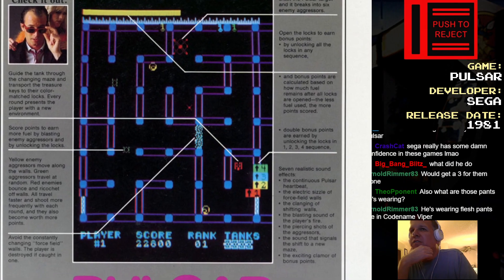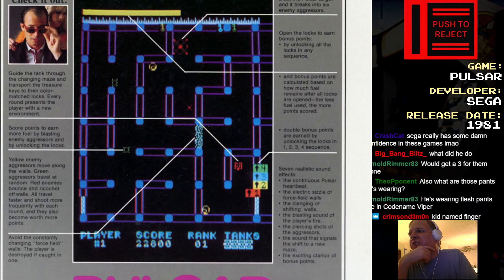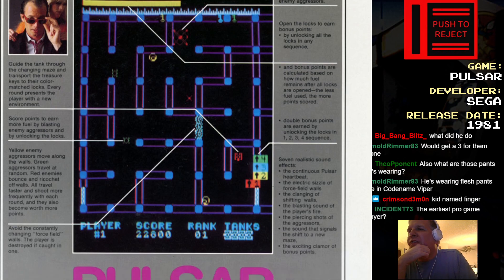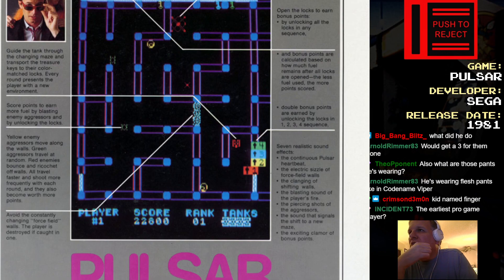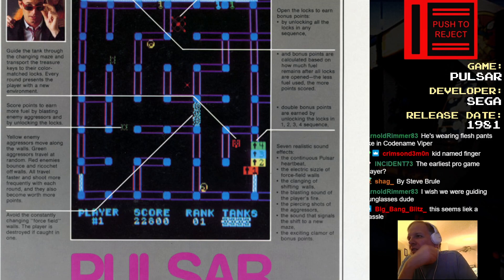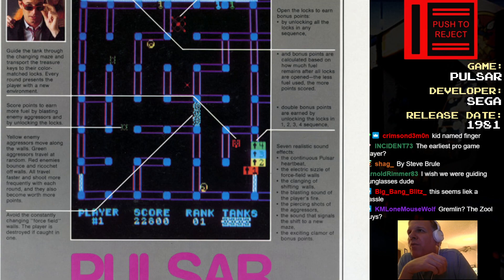Distributed by Gremlin. So you have to guide the tank through the changing maze, and transport the treasure keys to their color-matched locks. Every round presents the player with a new environment. Score points to earn more fuel by blasting enemy aggressors and by unlocking the locks. Yellow enemy aggressors move along the walls, green travel at random, red bounce and ricochet up the walls. All travel faster and shoot more frequently with each round.